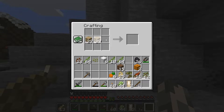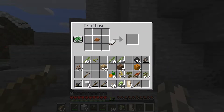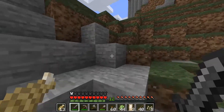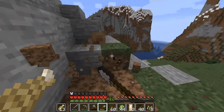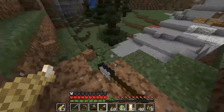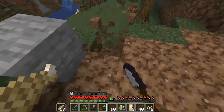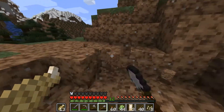I set up a second little location on the other side of the ridge from the main camp where I can work on the agricultural part of our community. I made a brown bed because I had the cocoa and needed another bed. Then I decided rather than climbing over the ridge every time, I'd cut a little pass between the main camp area and the agriculture area so we could easily walk back and forth.